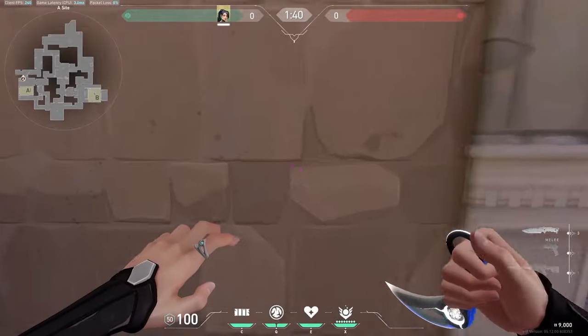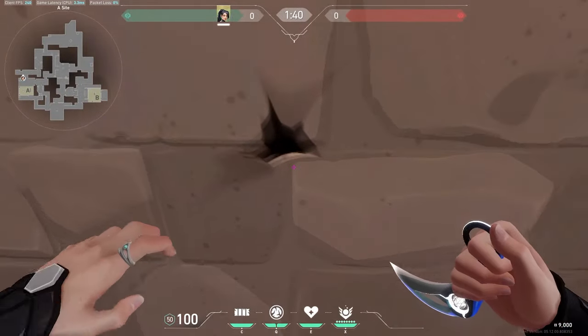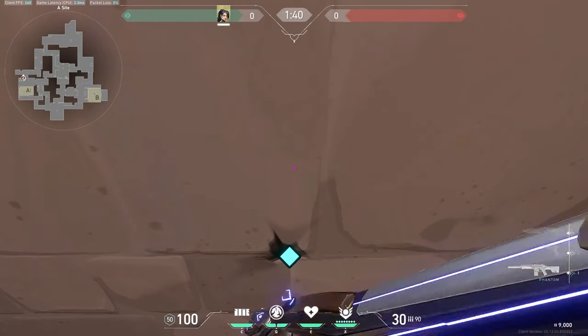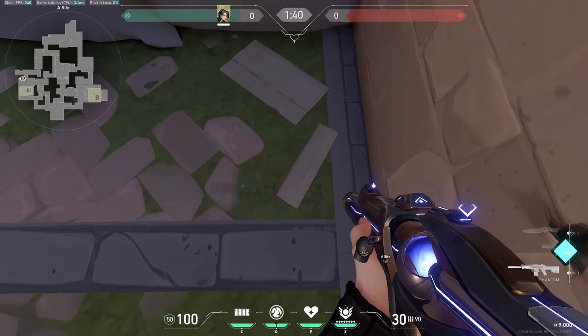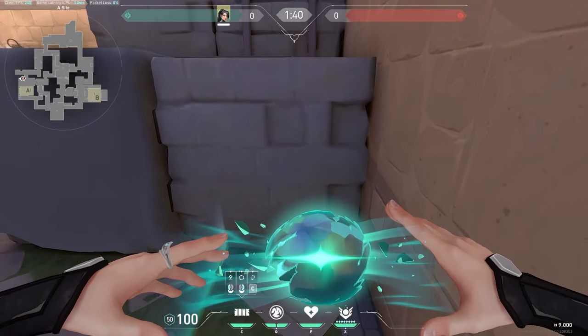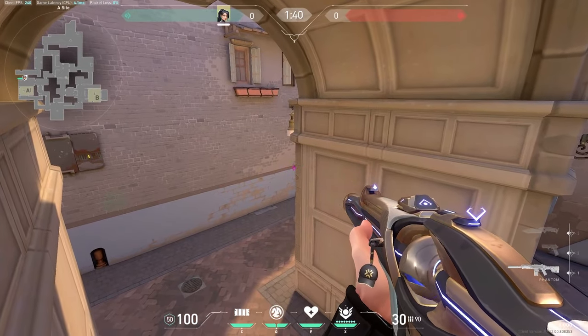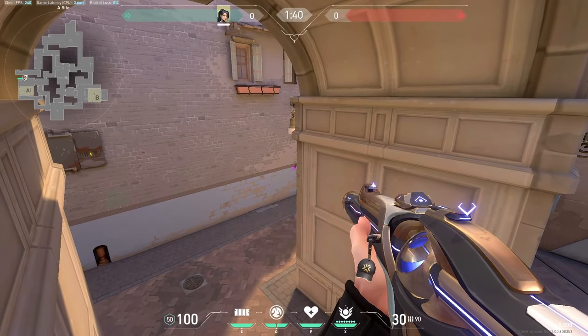For this first wall, you're going to position yourself so that you're looking straight at that intersection on the wall, and basically you're just going to do a normal jump crouching wall on the right side of that block. That way, you can take this really aggressive angle on A main.